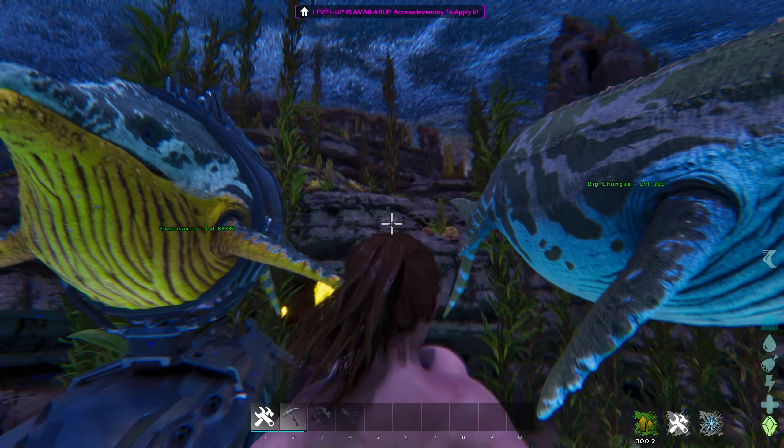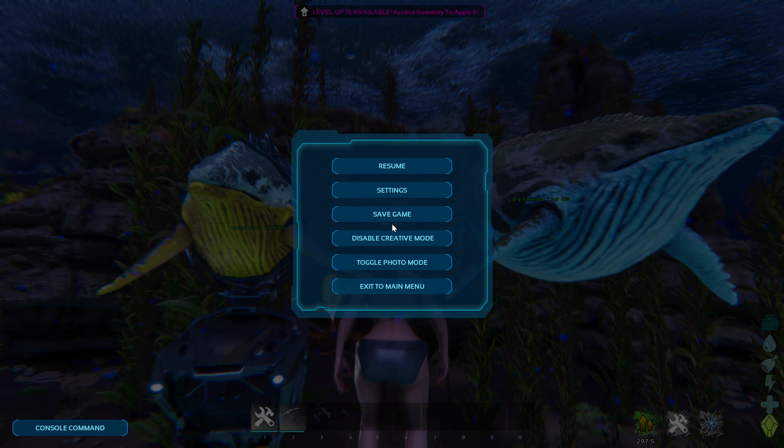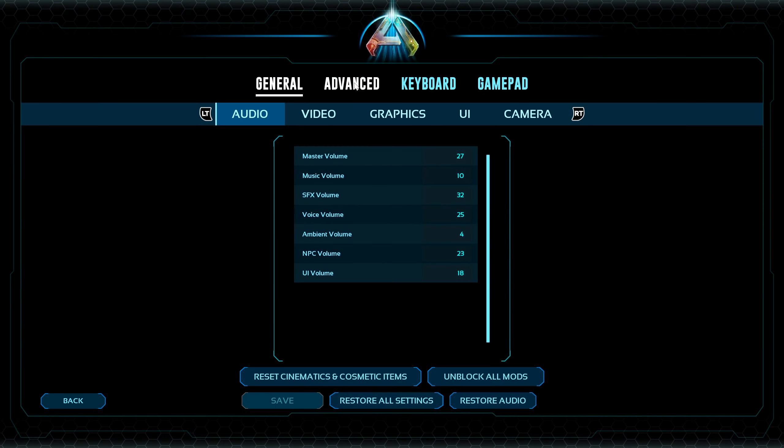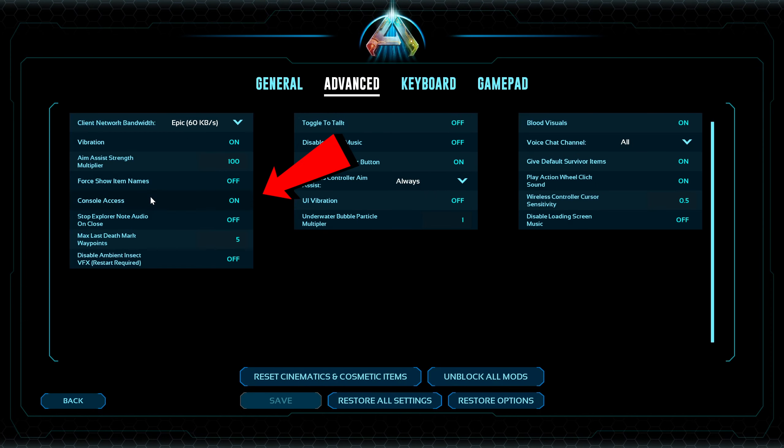First you will have to open the console command. For that go to your settings, go to advanced, and on the left side you will see console access — have this enabled. Click save and press back.